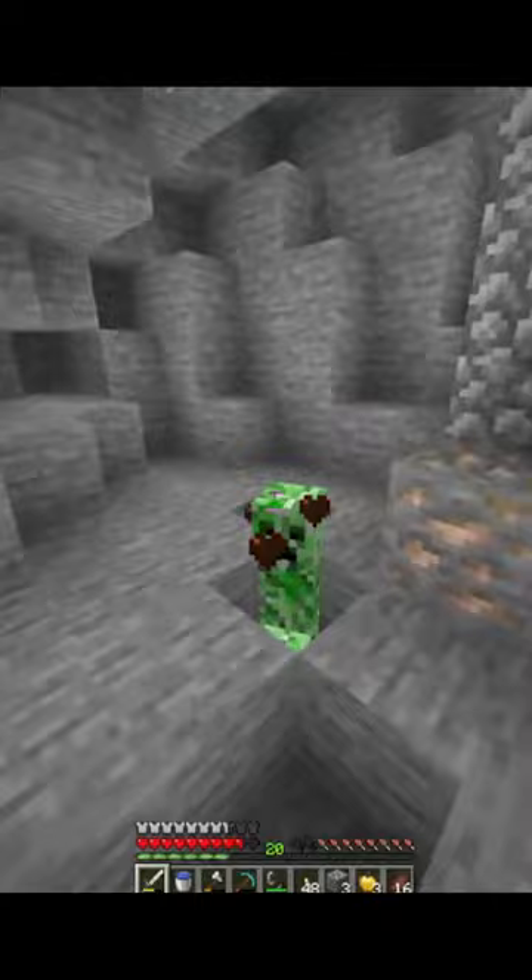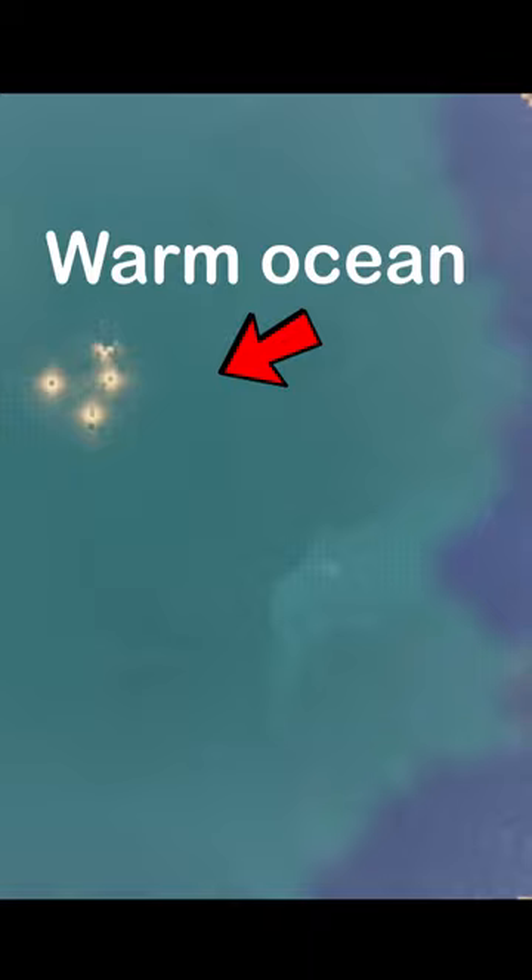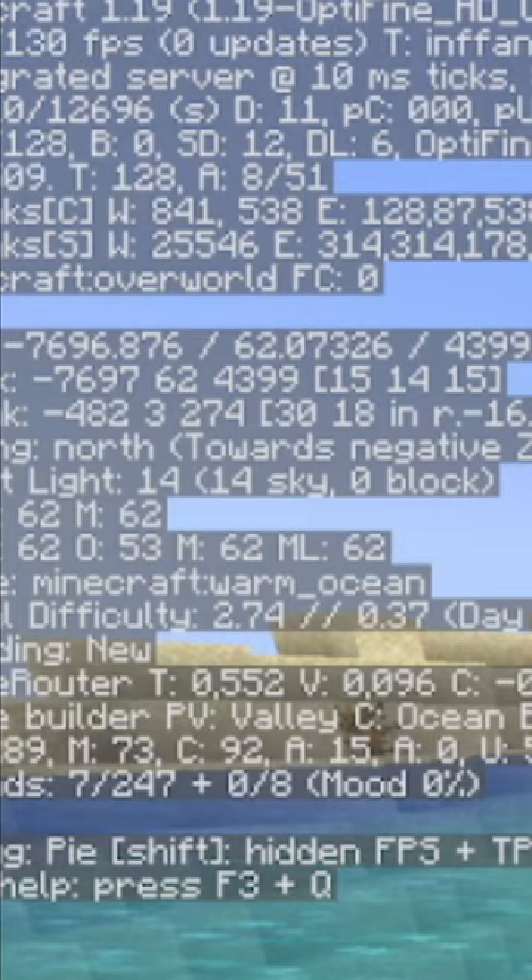For the coral fan I need a coral reef, which only exists in a warm ocean, so I went on a search. I found a horn and some diamonds but didn't find a coral reef. I even found a mushroom island before the coral reef. Did I mention I found it 13,000 blocks out?